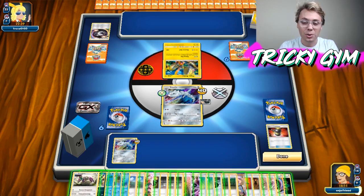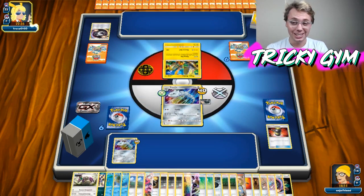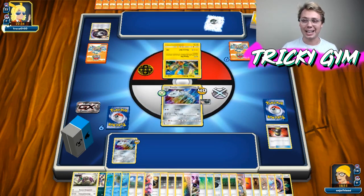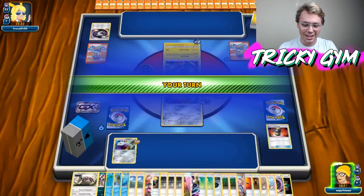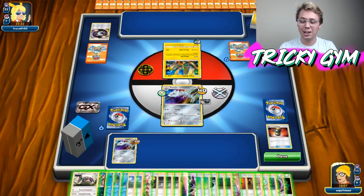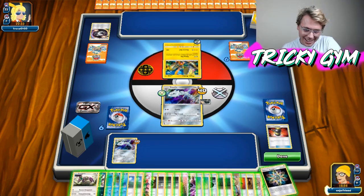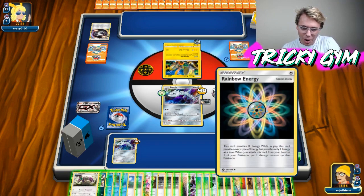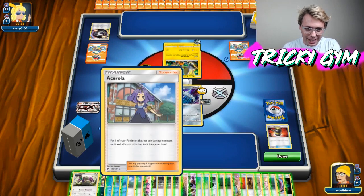I think what needs to happen is that all of these Steelix decks just need to play a copy of Kartana. Because if you play Kartana, it goes to time, and then at least next prize wins — you just put the Kartana down, GX, and it's game over. You win. We're already playing Rainbow Energy, so I think that's probably the next step. It's actually getting very annoying — I cannot see my hand at all.